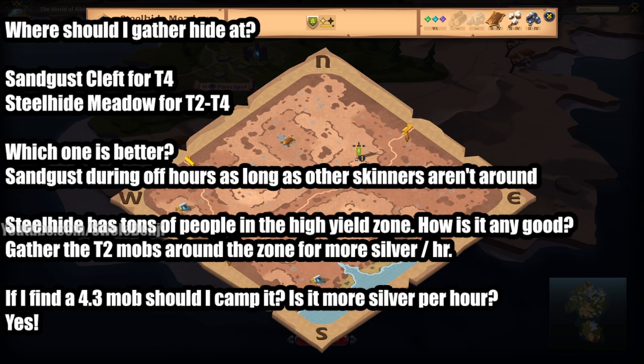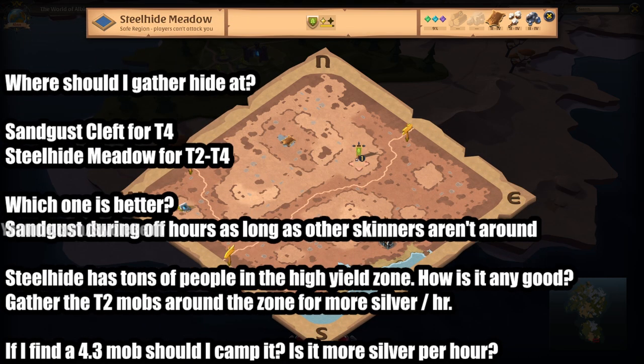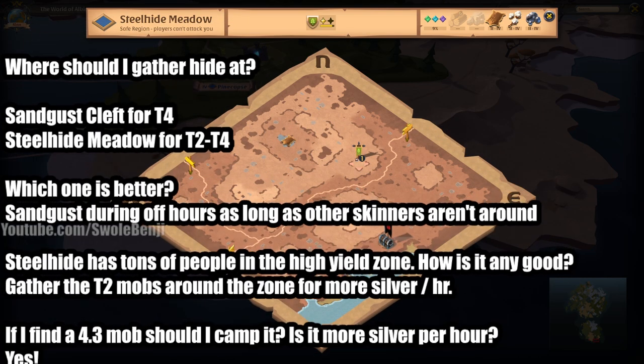If you find a 4.3 mob — a purple glowing mob — should you camp it? Is it more silver per hour? Yes. If you see a 4.3 mob, you want to get that as much as possible. By camping it, you will make way more silver per hour. You can also try timing the mobs so that every 2-3 minutes they'll respawn, and you can come back to get the kill and get the hide.